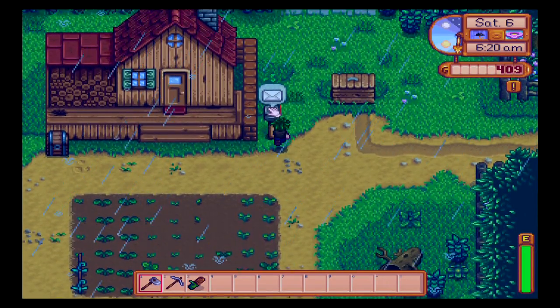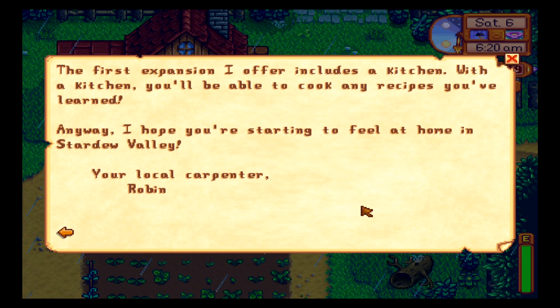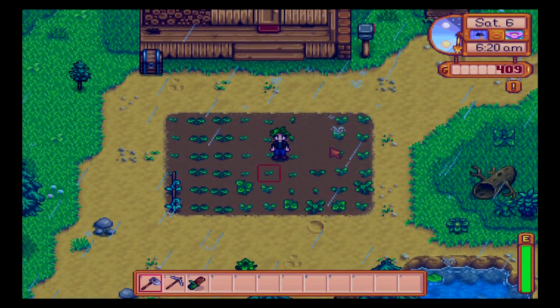Someone's got a letter. Dear Farmer Kado, I'd like to apologise for joking about your grandpa's old cottage when we first met — it's a really nice little house. However, you might need more space some days, so that's where I can help. If you bring me some raw materials and pay a fee, I can expand your house. The first expansion includes a kitchen, so you'll be able to cook any recipes you've learnt. Anyway, I hope you're starting to feel at home in Stardew Valley. Your local carpenter, Robin. Thanks Robin.